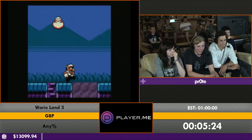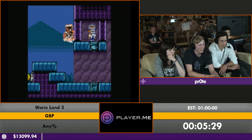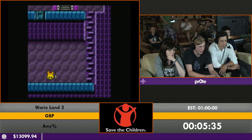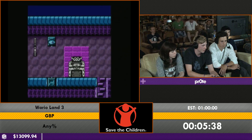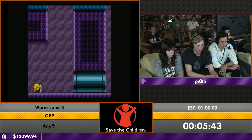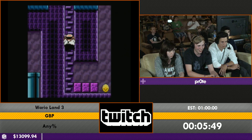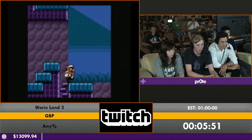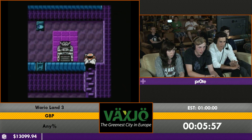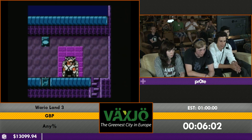Movement on the overworld can be quite precise sometimes. This level exemplifies how Wario Land 3 is more of a puzzle platformer. In this level we go invisible to get past walls that have eyes — the eyes close shut if they see Wario. Wario has a lot of different forms; you've already seen fat Wario and now invisible Wario.